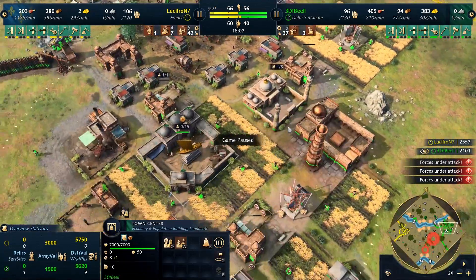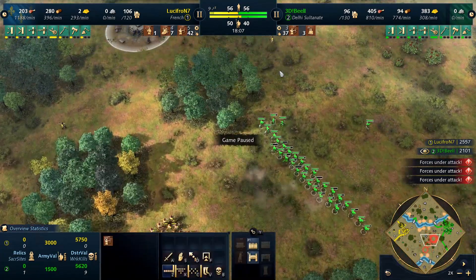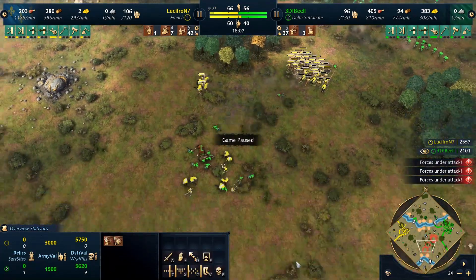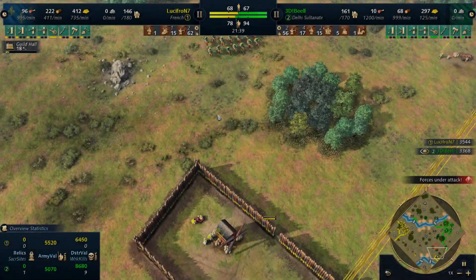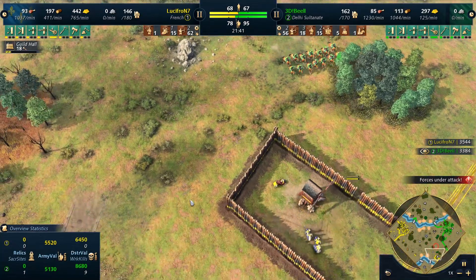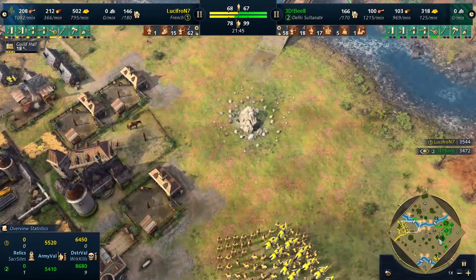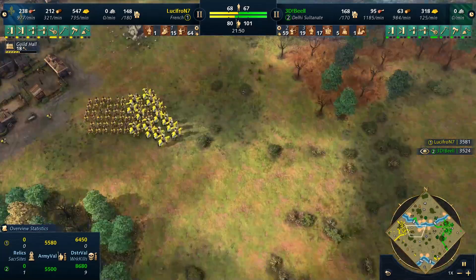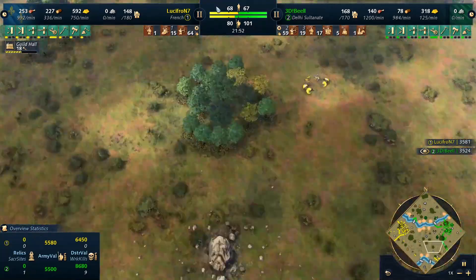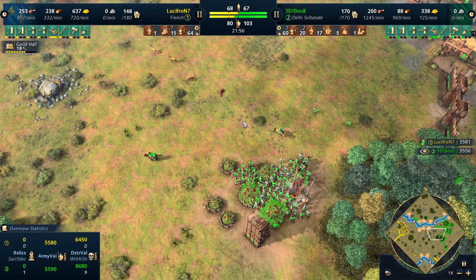Lucifron's plan has paid off. Keeping B in his base, slowing him on food and forcing him to go to farms has completely reduced B's ability to reinforce after a big fight, while Lucifron has been able to reinforce and keep pushing B back. Finally, at the 21-minute mark, Lucifron realizes it's now or never. He gathers resources and drops the Guild Hall. Both sides have majorly reinforced - it's almost pure archer mass. Lucifron has 64 archers and 16 knights. B has 61 archers, 20 spears, and 17 Ghazis, and is 20 military ahead.